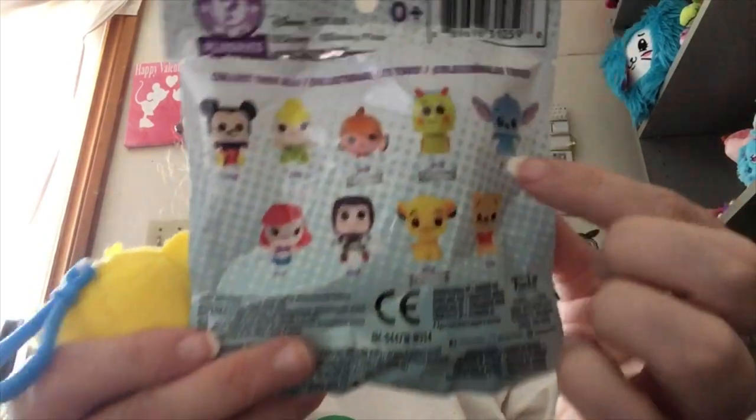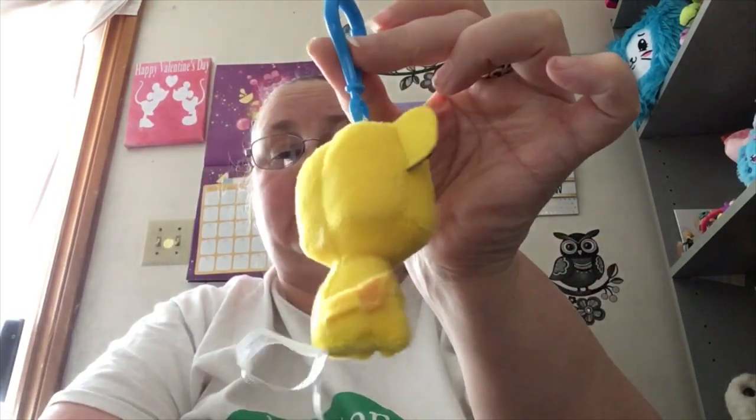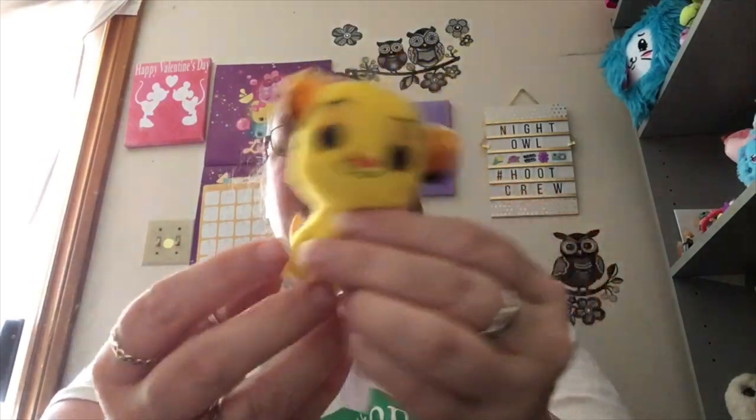Oh, no way! We got the Lion King! He's so cool. I wonder if — it says he's a three. Oh, he's the exclusive? The exclusives are Hemlock and Nemo and the Lion King. I got an exclusive — he's three in 18. One in 18 is Winnie the Pooh. This is by Funko. These are super awesome — they're really, really soft. Even the ears have a little bit of soft felt in the back and the rougher felt front and back. His face looks a little smooshed but he is so cute. And his cute little tail hanging in there too. That's awesome.